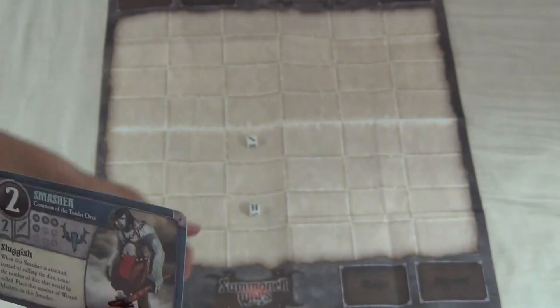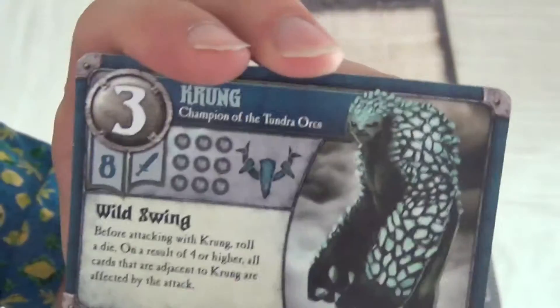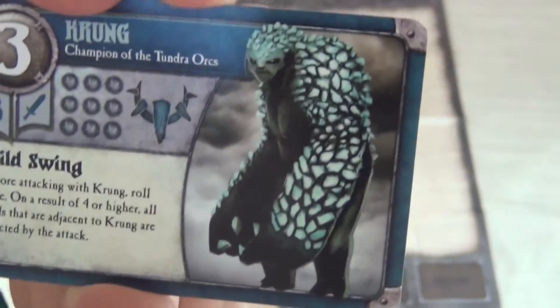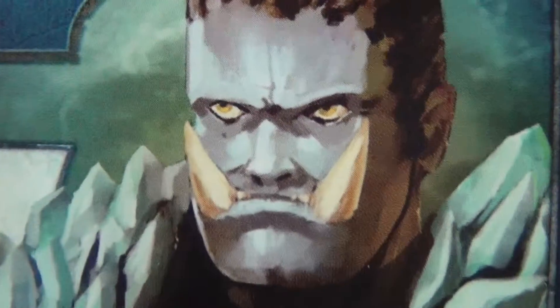The health of your units is represented by the soul globes, which represent the inner struggles of these deeply troubled warriors. To see who goes first, unlike Chess, the person who goes first is determined by the superior player.